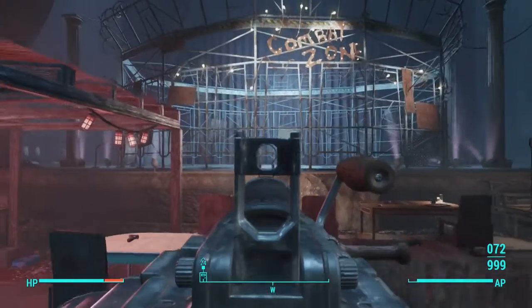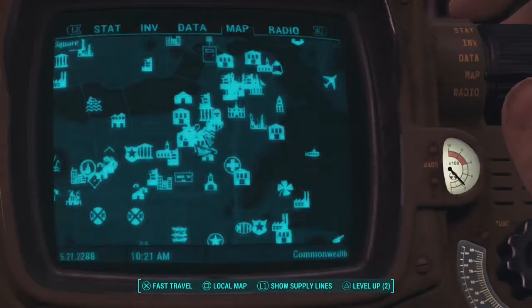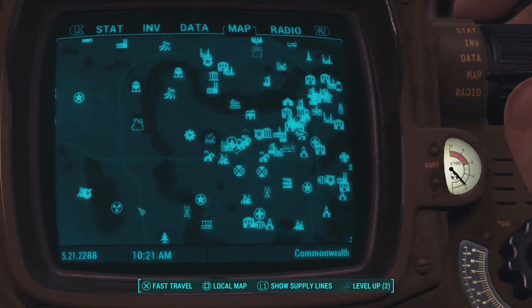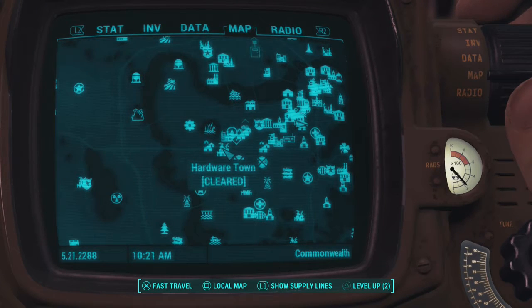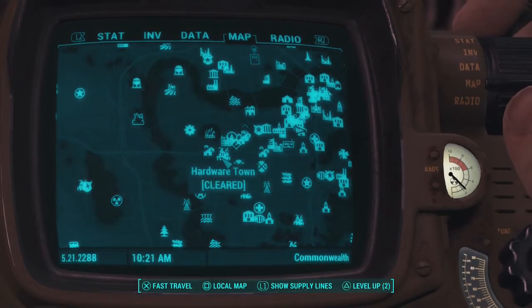Now, if it's your first time here, you can also pick up a follower inside the cage — all you guys have to do is interact with them after you kill a couple of goons. Anyway, let's move on to the next Picket Fence location, which is located at a place called Hardware Town. Hardware Town is right here, just below Diamond City. Once you guys get to Hardware Town, I will show you what to do.